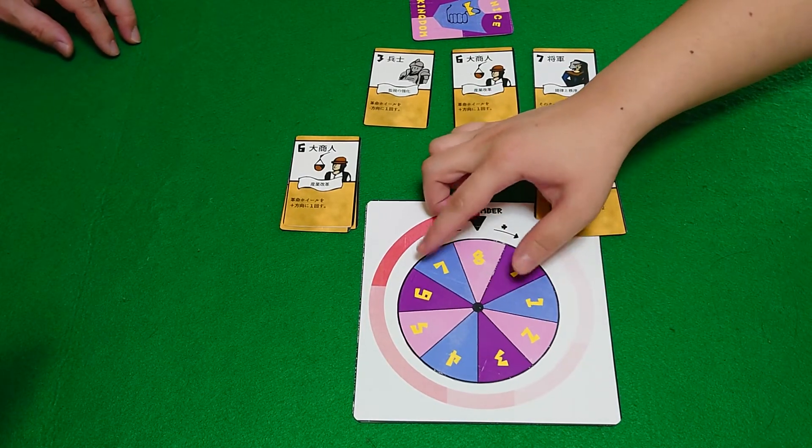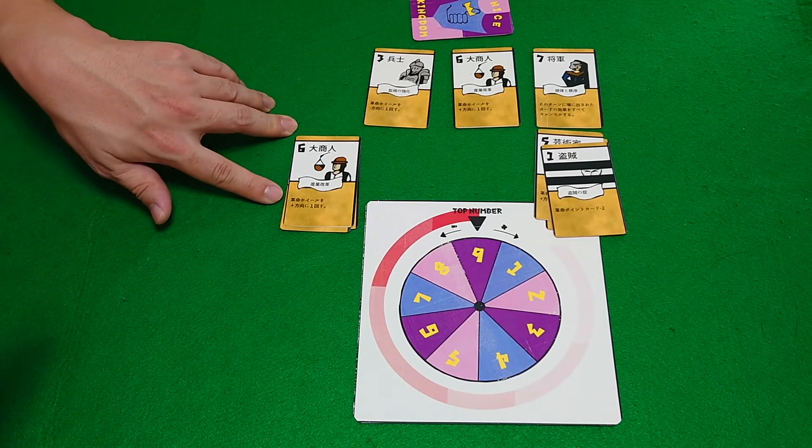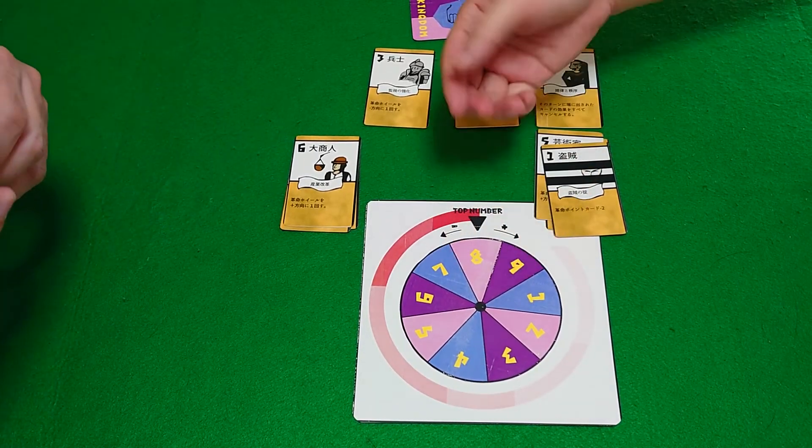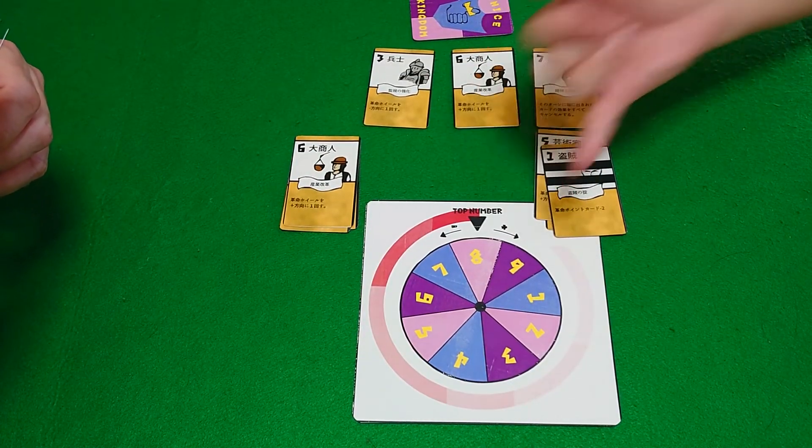I played the thief, so we go minus two — one, two. And I have a merchant, plus one. So right now eight is the strongest, seven is next strongest, nine is the weakest.